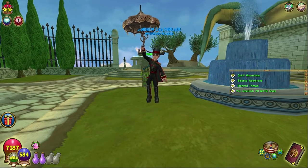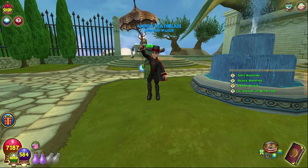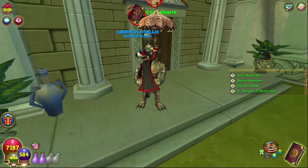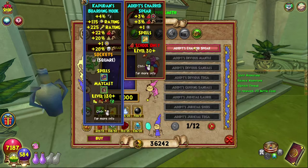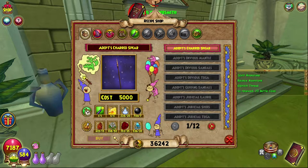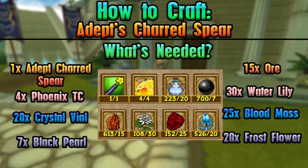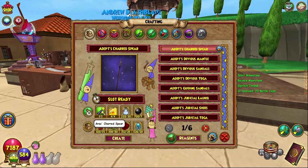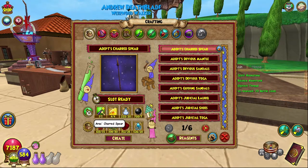Hello and welcome back to The Craft Box, my name is Brent, and today we are on episode 89 of the Completionist Crafters series. We are back in Aquila today and we are crafting the Adepes Charred Spear. As always, everything you need is on screen along with all of the requirements. This is the fire level 30 spear from Aquila.